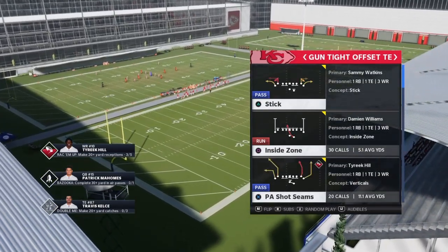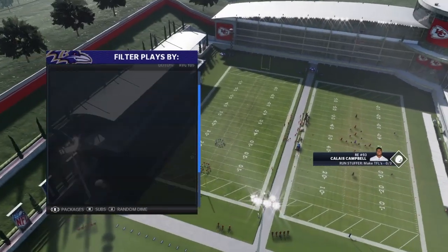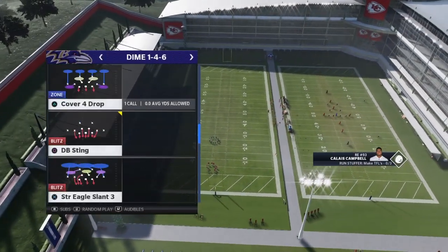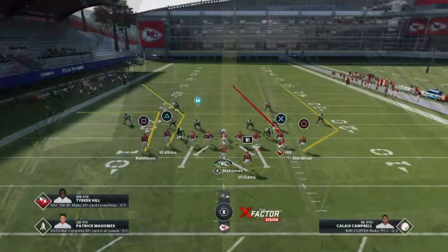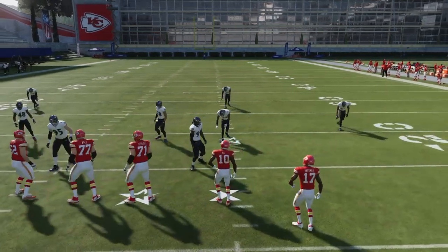The play is PA shot seams. A lot of people like to run cover 4 trying to stop it — they were running it last year too. You got to respect it, but make sure you're on the weak side. So if the post and hook are going a certain direction, I'll show you.